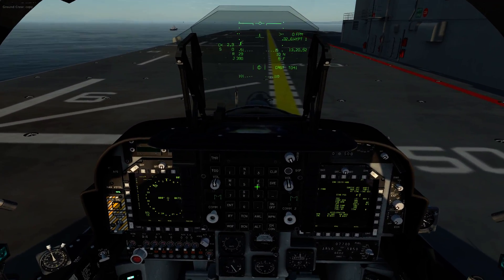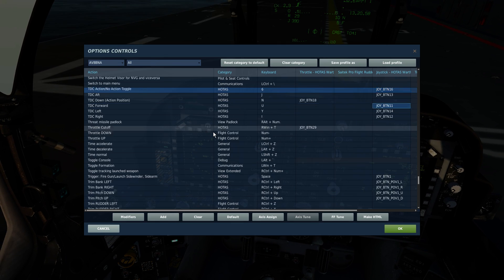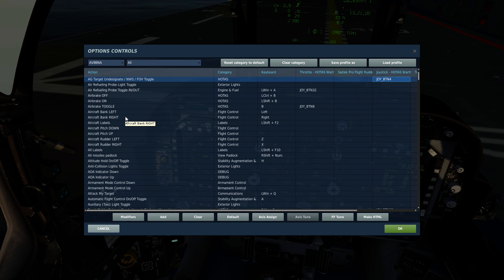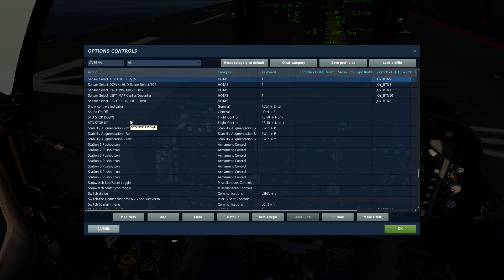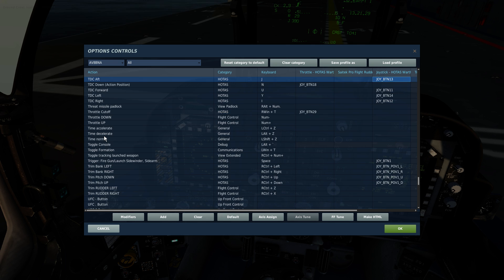I just want to let you know that the only switches you're going to need — the TDC — basically you need all the TDC switches, every single one. You're also going to need all of your sensor select switches: right, left, forward, down, and aft. All of those as well. You can map them to whatever you like — these are not default, by the way. But you can make whatever you like. You're just going to need sensor select and TDC.